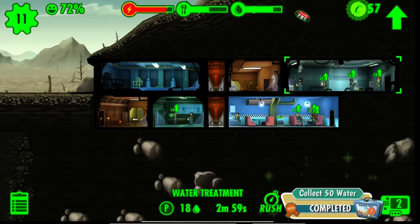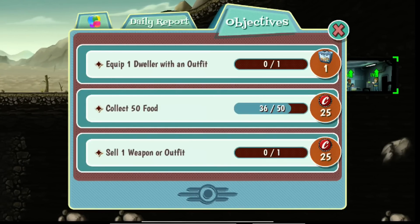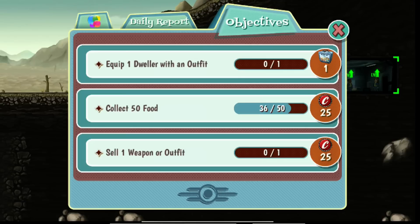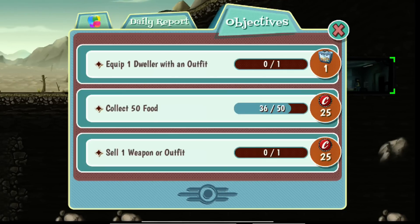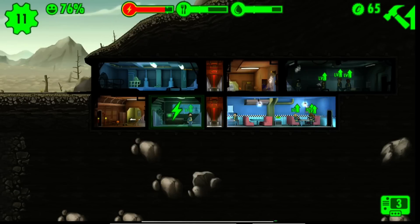And we're winners! There we go — that's the second quest you get. So now we have 'sell one weapon or outfit' and 'equip one dweller with an outfit.' We never want to turn either of those in. This other quest — 'collect 50 food' — is the one we keep repeating. It's going to be the middle one and we're just going to keep doing that over and over. You can complete the others — equip a dweller with an outfit, sell a weapon — but just never turn them in. Also, don't click the X at the top here because you could accidentally click the completion for the top quest and mess your game up. Click on the left or right side of the box, outside on the land or rocks, so you'd never hit that X accidentally.